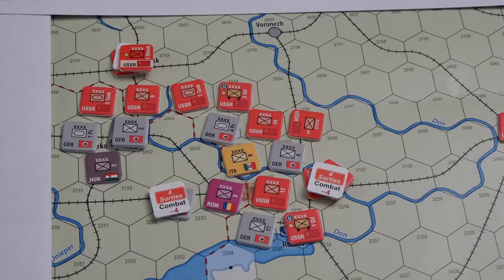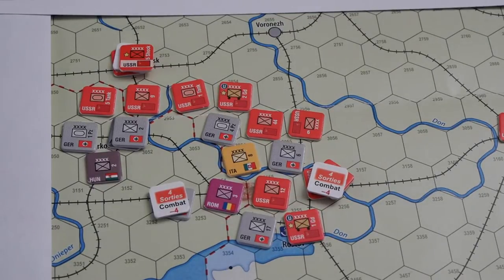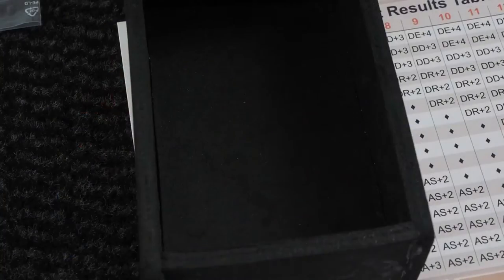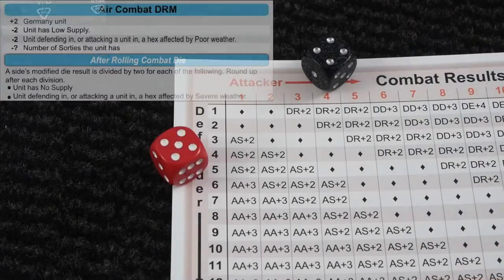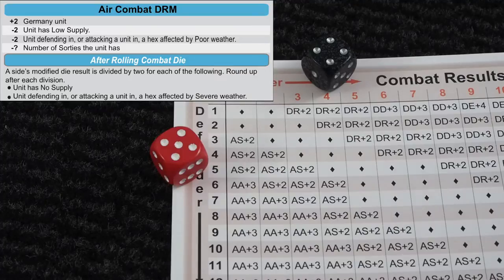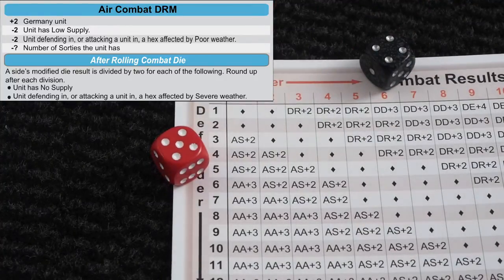When we do that we will resolve a normal air-to-air battle. We roll the dice and apply the modifiers. We do not add sorties before we fly and it doesn't cost any production points to activate the air unit. So now we apply the modifiers — make sure you are using the air naval combat dial modifier. The German air unit will get plus two, and then we need to deduct the number of sorties that the unit has. Both have four sorties.